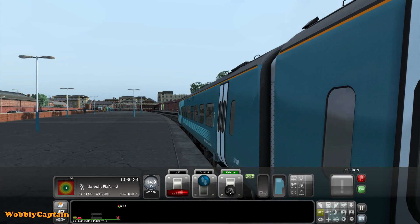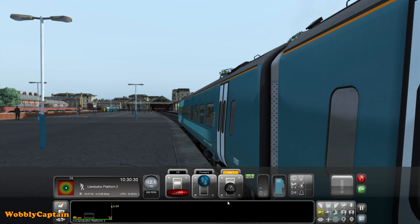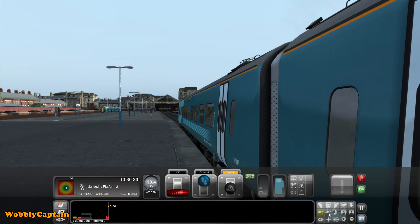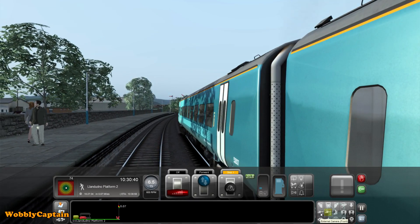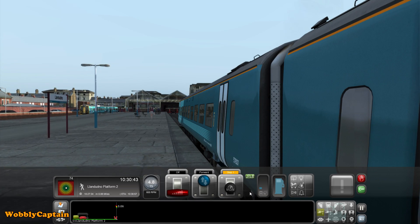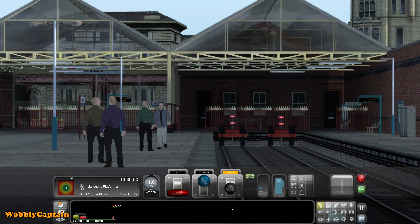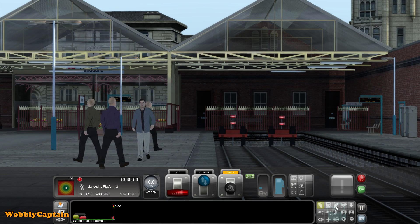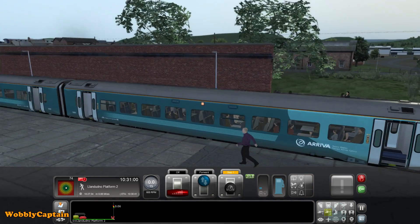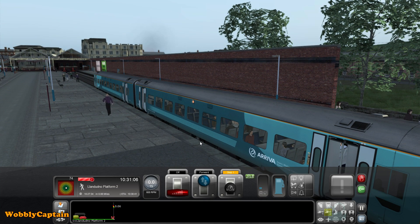So there we go guys - we've been operating a shuttle service today. We've got to unload the passengers here and go all the way back. I'm not going to film the return journey. If you've not played this scenario, it's currently in the Steam Workshop - you will need the North Wales Coastal add-on, of which at the moment you've got to buy the game again. Thanks for watching guys - I'm going to load my passengers now and do the return journey.